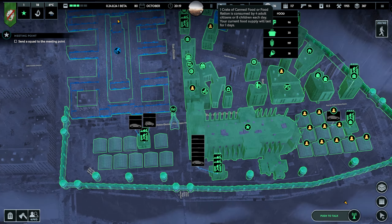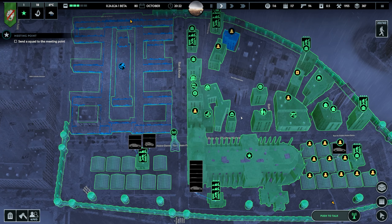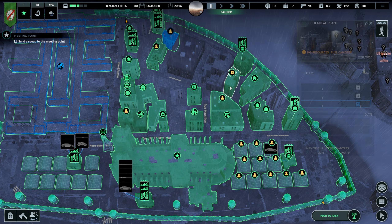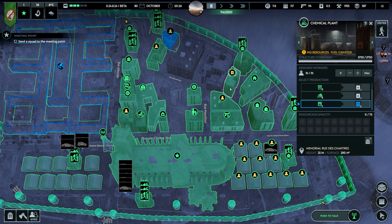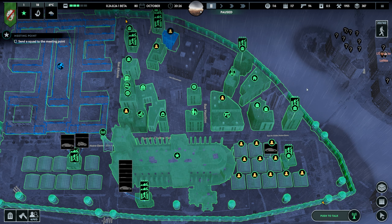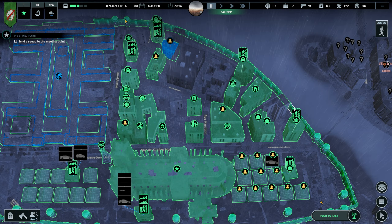We are low on food and we need to do some changes. I've also noticed that my goal was to produce fuel out of fertilizer, but right now I chose the opposite — we're producing fertilizer out of fuel. So let's change this so we can produce fuel, and then open up our ammo production again because it's getting a little low since we are having a lot of attacks lately.